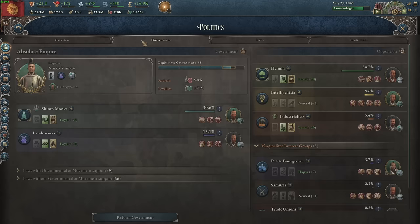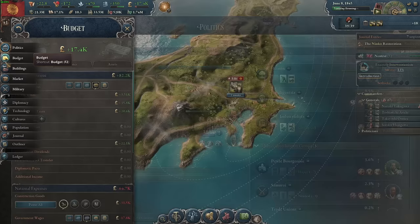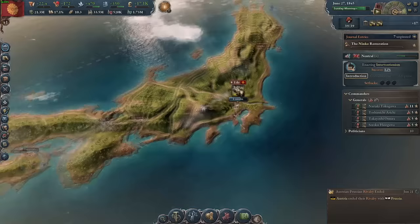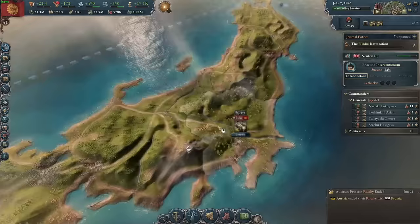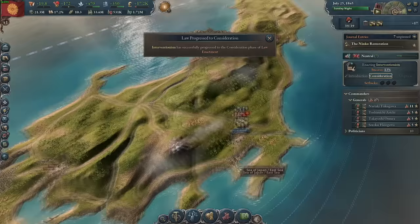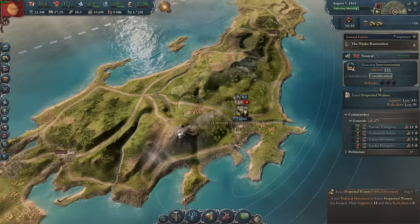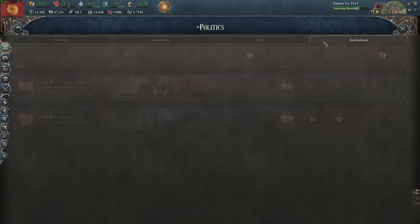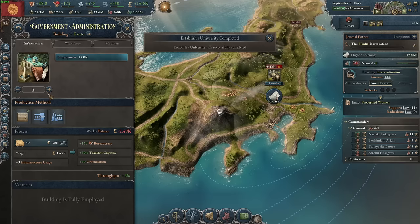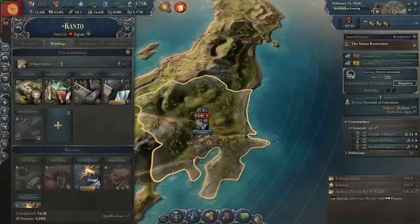I'm going to roleplay a little here as Japan and go for a Shinto ethnostate imperial Japan that discriminates against literally everyone. If you're going for the meta, you'll want multiculturalism as soon as possible. Accepting more cultures is always better for an empire since more accepted pops means more workers migrating to you, better wages for pops to spend on consumer goods, and less turmoil from radicals due to discrimination. The intelligentsia tend to get humanist or anarchist leaders more often, and you'll want to keep exiling intelligentsia members to get a humanitarian — but keep in mind humanitarians cannot appear until you research feminism. Alternatively, anarchists also approve of multiculturalism. To summarize: optimal is multicultural; fun Japanese roleplay is ethnostate.